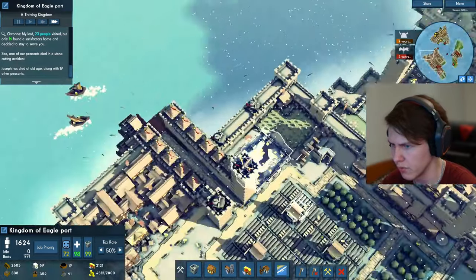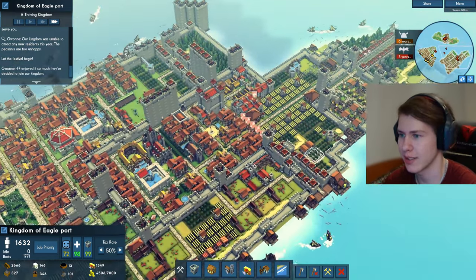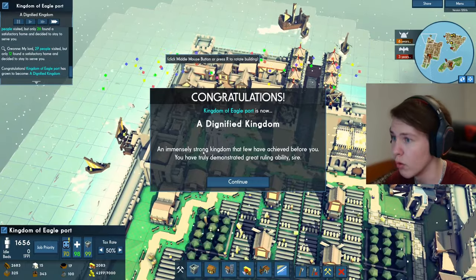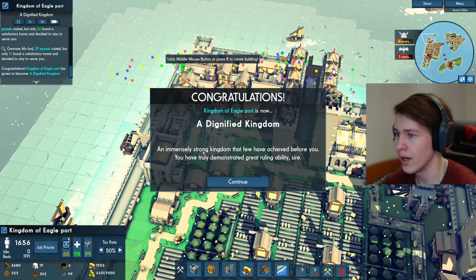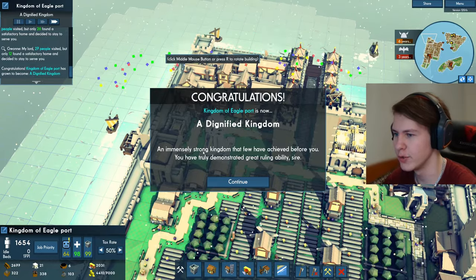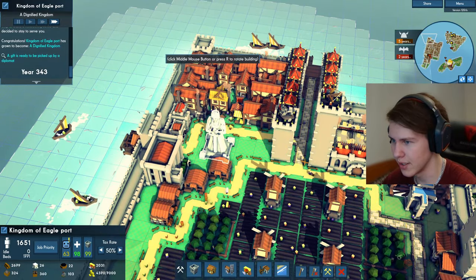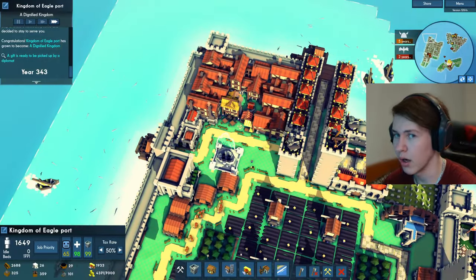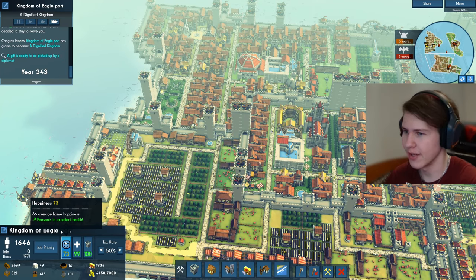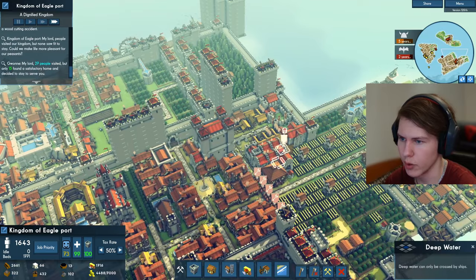We have a nice space for the great hall right there. 33 years on the viking might — hopefully there will be no big attacks by the vikings. We have a lot of people living over here. Oh, congratulations! Kingdom of Eagleport is now a dignified kingdom — an immensely strong kingdom that few have achieved before you. You have truly demonstrated great ruling ability. We could build these guys a queen statue right there so they will get a lot of happiness. Our people are at 60 to 70 happiness with 50% tax — we need to pump that up to 100%.